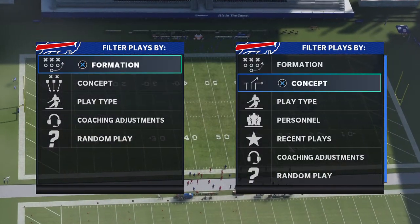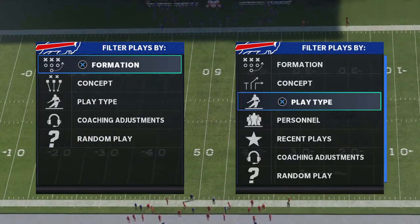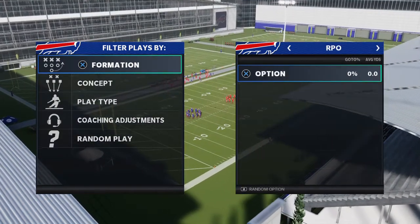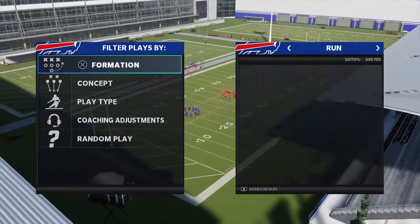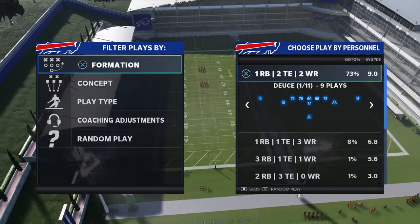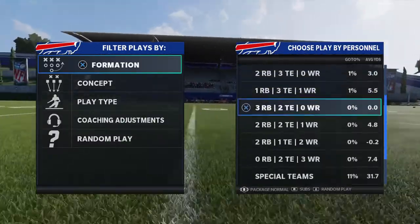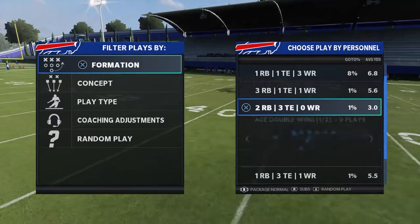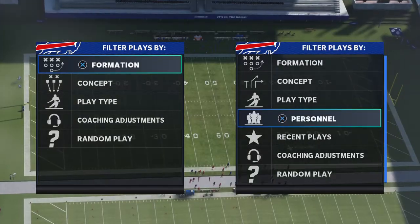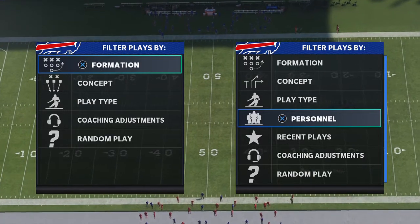There are other ways to do it — you can go by concept, individual play types: pass, run, option, RPO. Or you can go by personnel, which honestly might work well since I run a lot of two tight end sets — love the two tight end sets. But it's to each his own; we'll get into playbooks and stuff later.